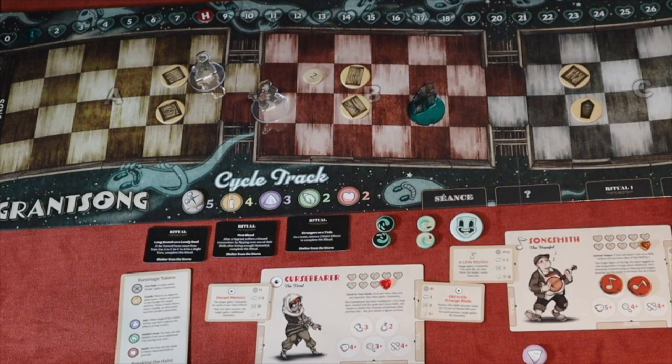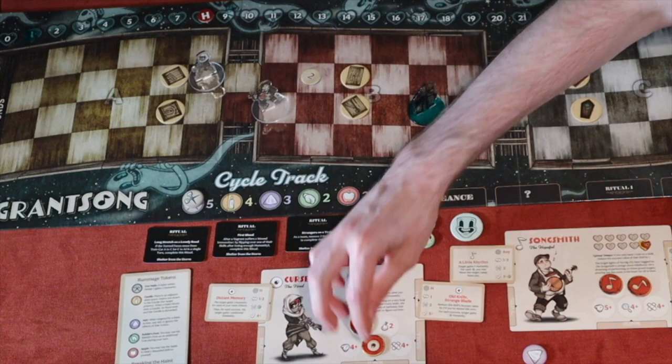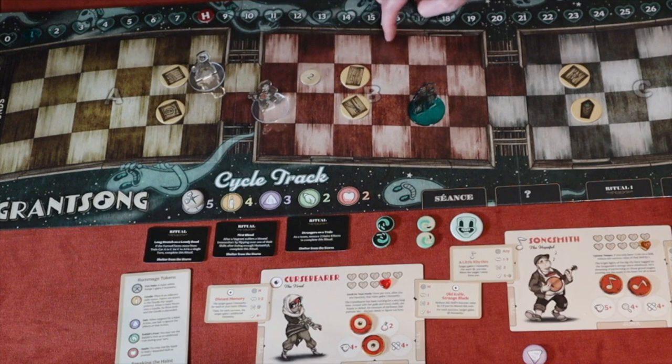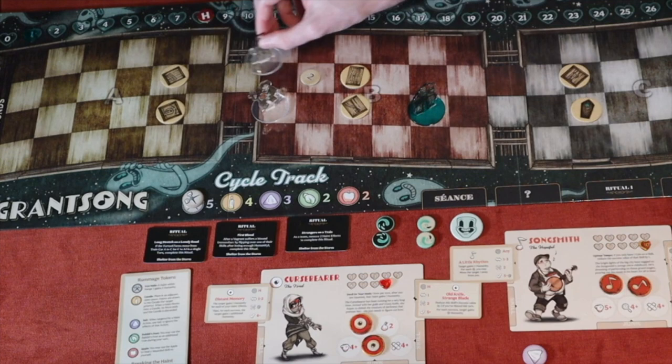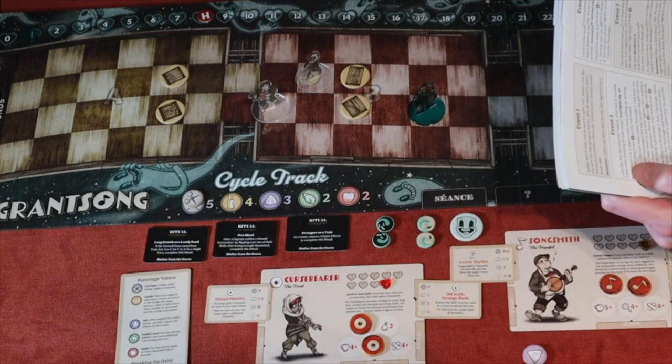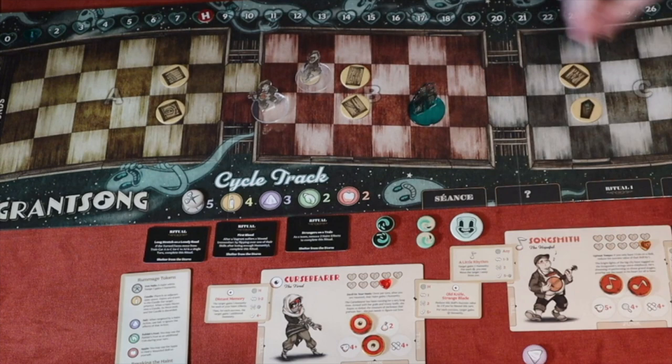Now it's the Curse Breaker's turn. She moves three spaces. I decide to investigate an event token to show what investigation looks like. I flip to the investigation page in the book — some events are auto-successes. This one says 'they left something behind' and I need to roll. My success threshold is three-plus, and I roll a six.